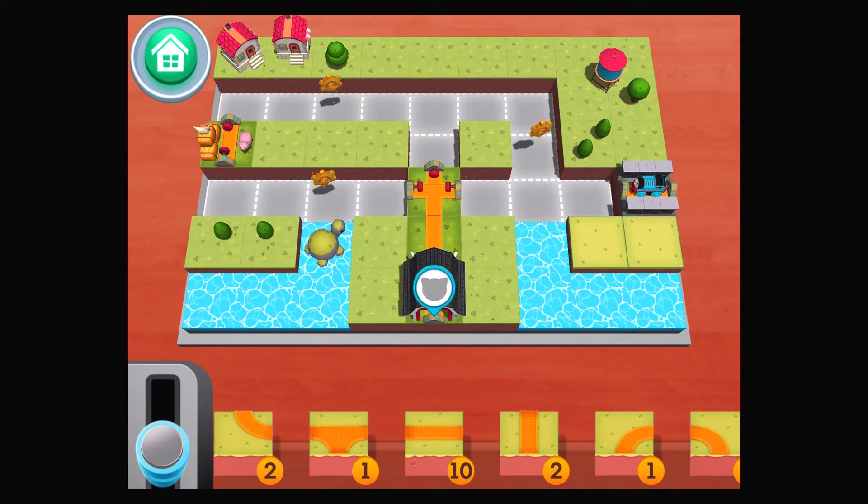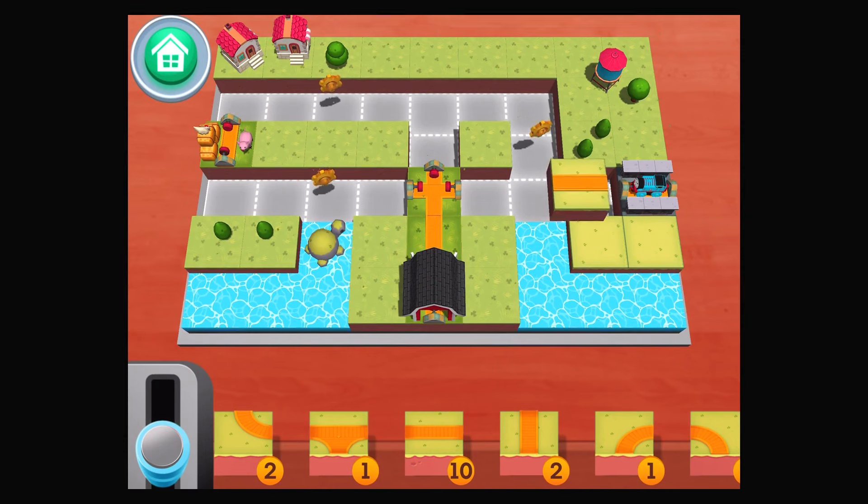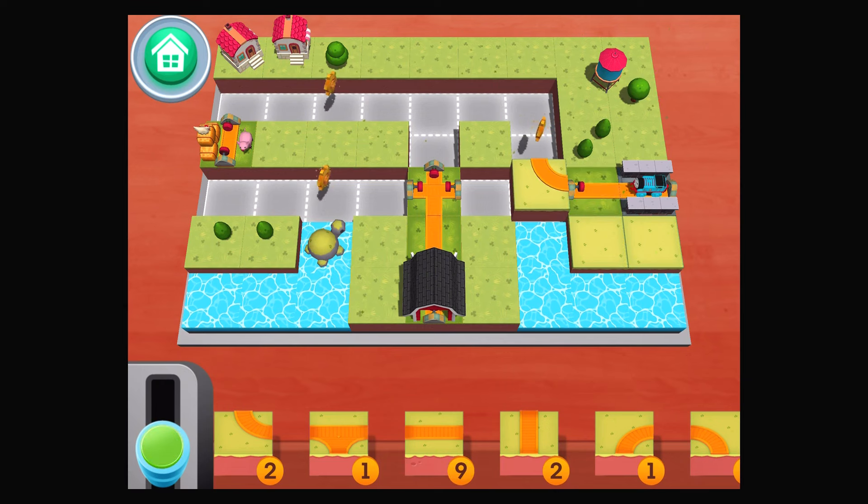Drag the correct tiles from the tray to the grid to fill in the missing tracks. Tap on the lever when you're ready for Thomas to start moving.